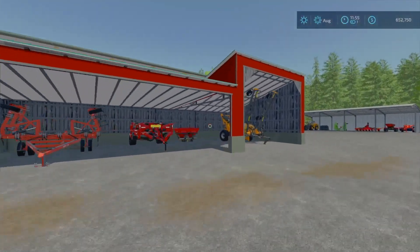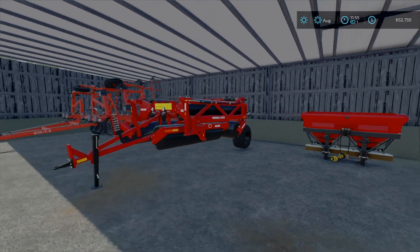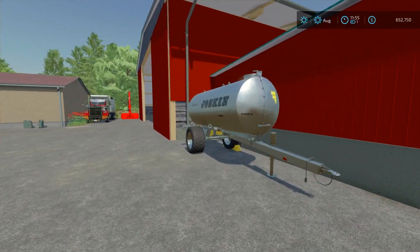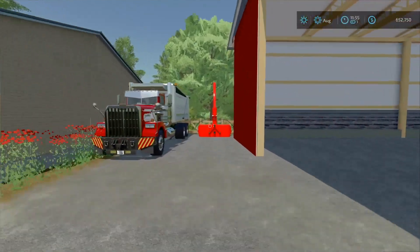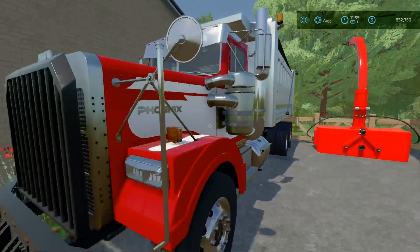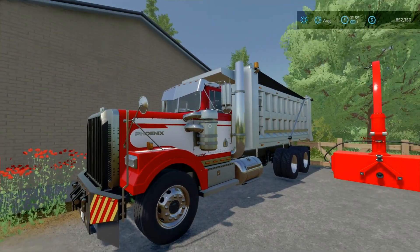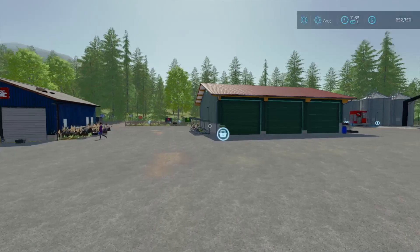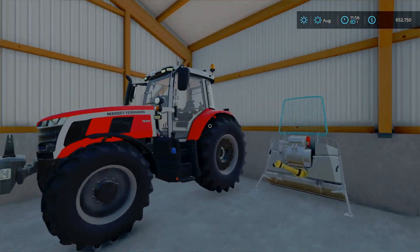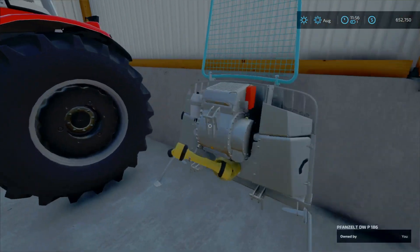In this shed we got a rock stone picker, a Massey Ferguson fruit sprayer, a Dalvo grass roller, a Russian cultivator, a liquid trailer, an Unreal Capacity wood chipper, and the TLX Phoenix T9 dumper — that's a rigid dumper, pretty dope. We also got the Massey 75-210 medium tractor with a winch on it so we can pull logs.